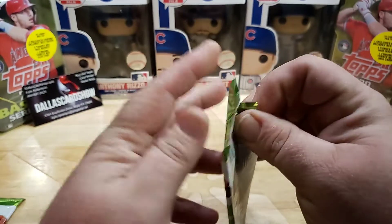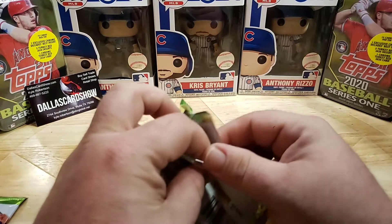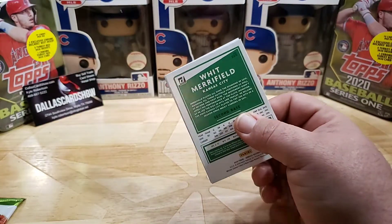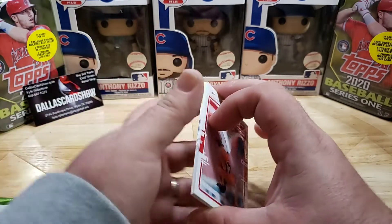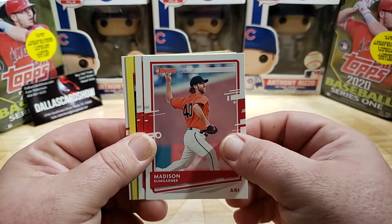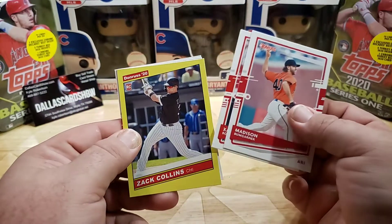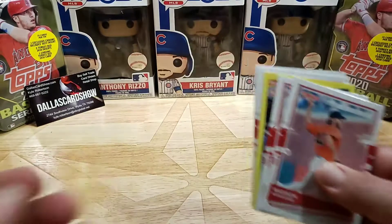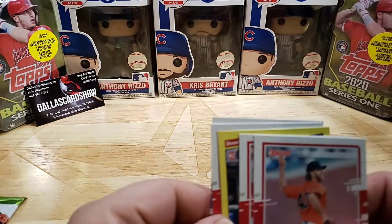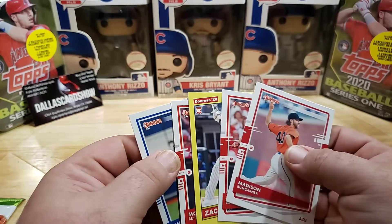Got two Trouts right now. Leave a comment, like, subscribe, ring the bell — definitely want to get some subscribers, and hopefully in the future once we hit a hundred or so subscribers we'll start the chatter about doing some kind of team break. I'll have to find out what that looks like with shipping and all that. There's another yellow — Madison Bumgarner, Xander Bogaerts, Zach Collins — I just pulled his autograph out of Gypsy Queen the other day. Also got a Mookie Betts and a Whit Merrifield — five cards out of that pack.